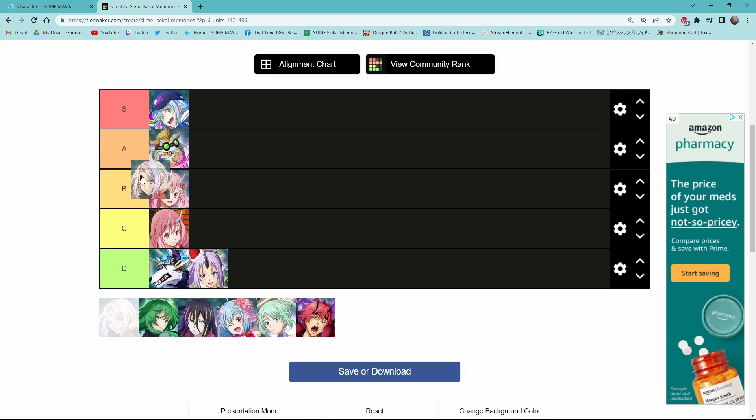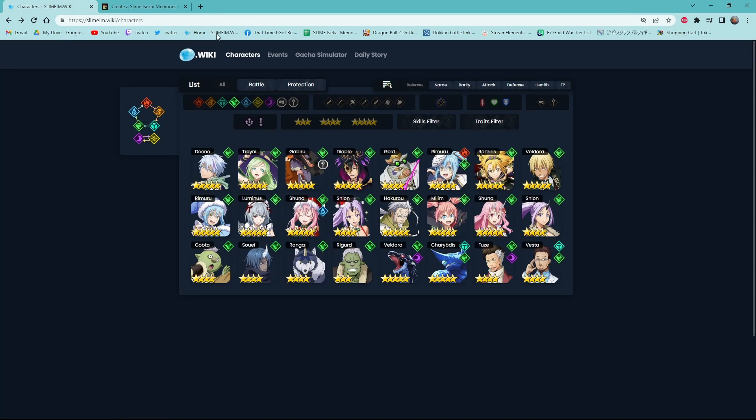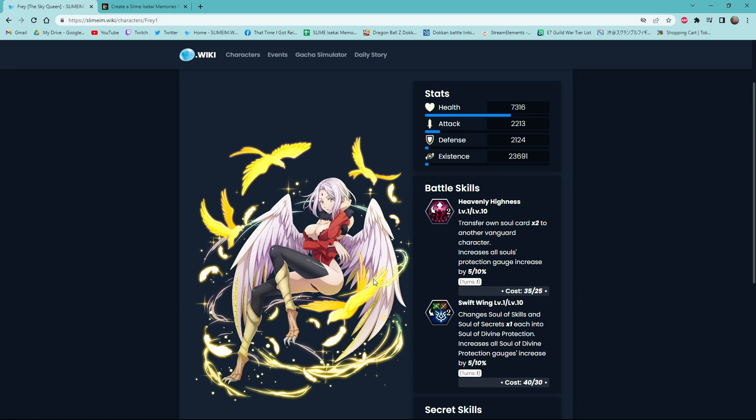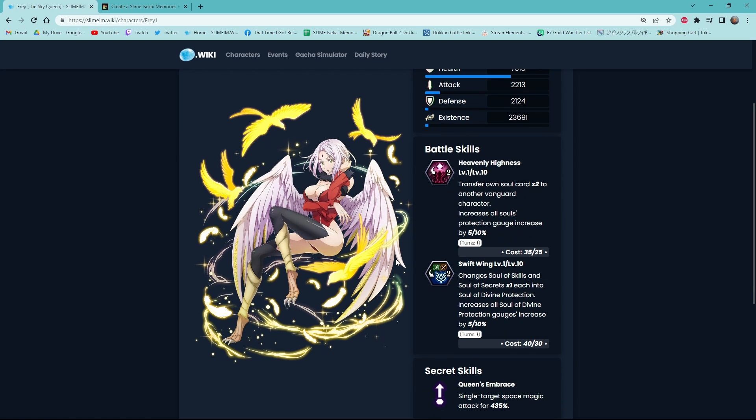Next we have Frey. I'm gonna put her in A tier. I like Frey — she was the Space 1.0 meta free-to-play unit and everyone was excited for her. She was the second free-to-play character to bring in the transfer-type skill, and also the first free-to-play unit to bring in this unique orb change where she changes one of each orb to a certain orb, rather than just two to one. She's not S tier because her first skill is kind of RNG-reliant.